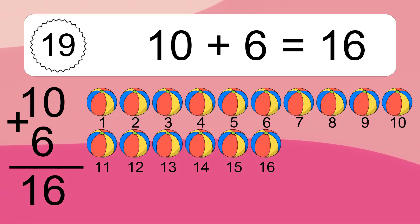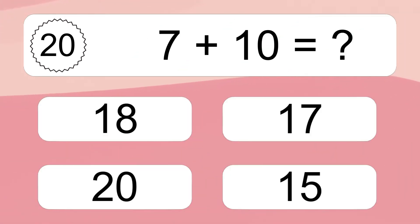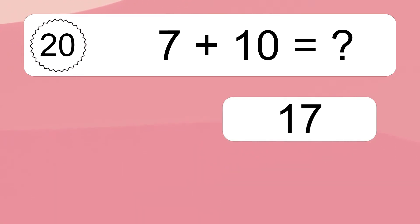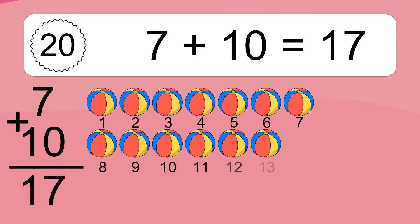7 plus 10 equals what? 7 plus 10 equals 17.